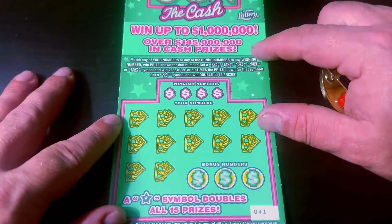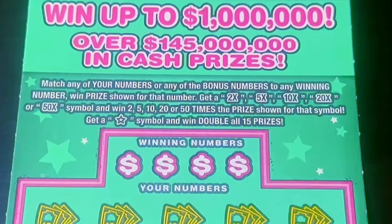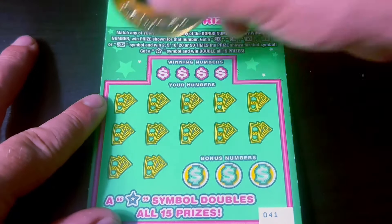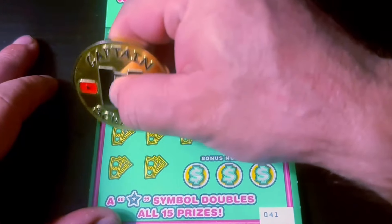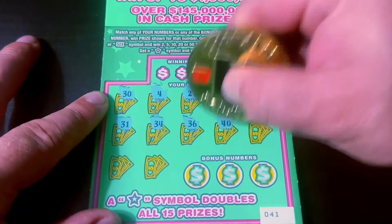First up, we've got six in a row of the $5 50 Times the Cash, starting with ticket number 41. We're looking for a multiplier up to 50 times, and the star is a double win all. Good luck to the group. Let's symbol hunt the first one and find a big win right away so we can relax for the rest of the session.